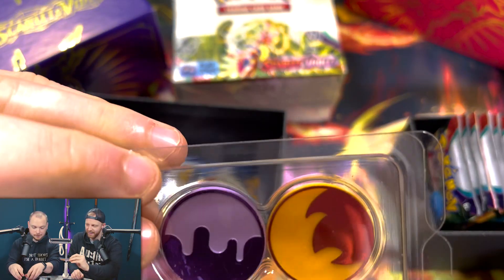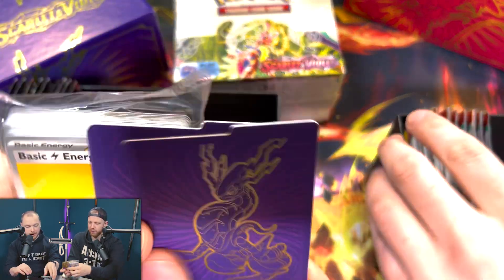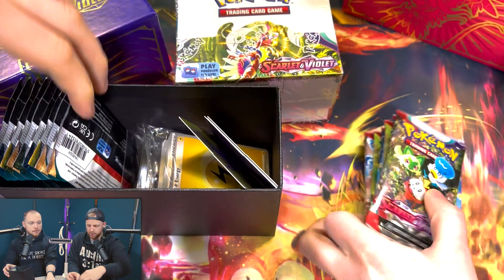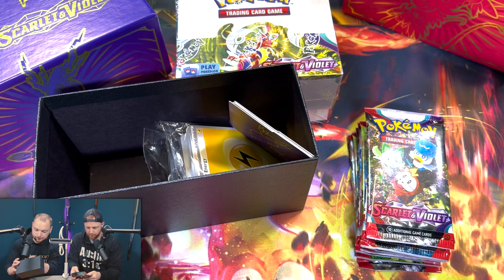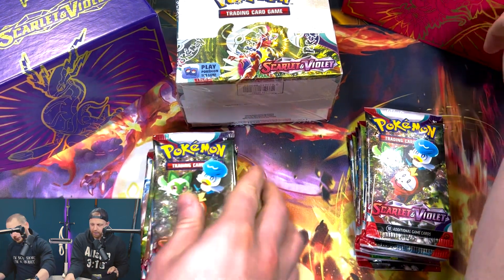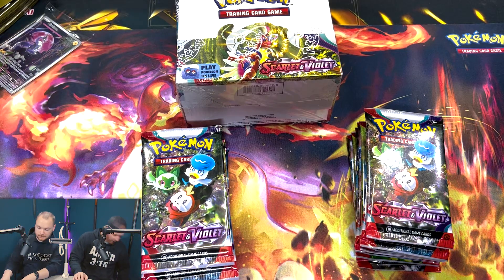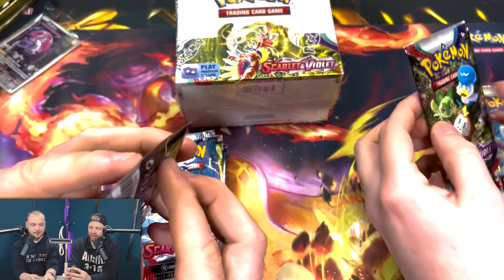We've got these counter things. I don't play the game so I don't really know what all this is for. We've got some dividers and our packs of energies. There's my pile — nine packs each. So random. Scarlet versus Violet — should we go one for one at the same time? Yeah, let's do it.